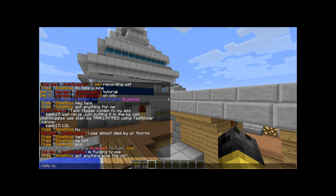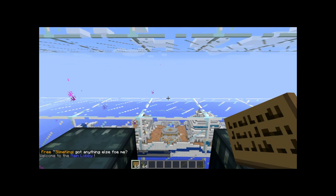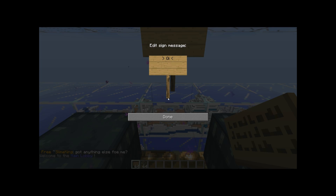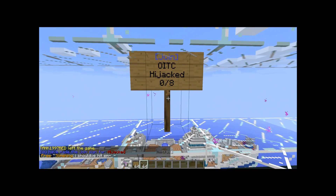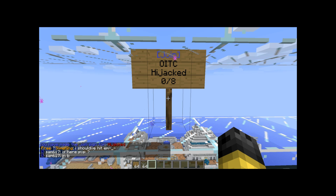I'm going to type slash oitc lobby to go back. Now get a sign out. First line: capital O, lowercase i, lowercase t, lowercase c — 'oitc' — one in the chamber. Second line: join, all lowercase. Then 'arena' with a capital A, then the arena name — Hijacked. Now hit enter, and you've got a default arena sign with eight slots. You can change this eight slots along with some other settings, and I'm going to show you those in a minute.